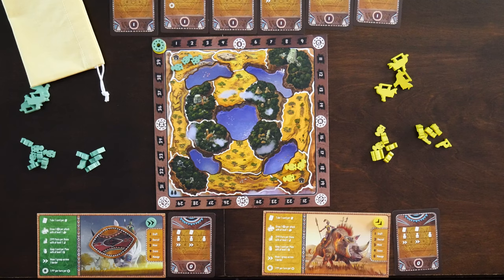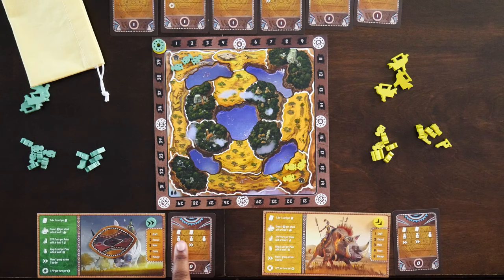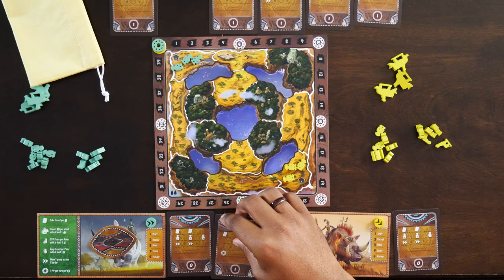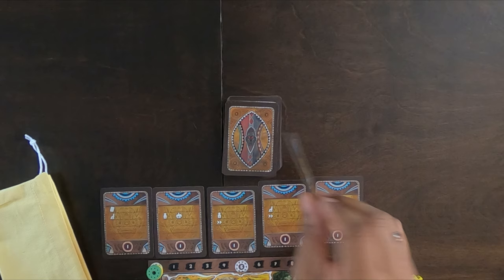On your turn you perform five different actions: drafting, recruiting, moving, scoring, and management. On your draft turn, take one of the cards in the top row. If you have cards in your draft row, each symbol allows you to pick one from further left. For instance, if we have two symbols, we could pull either the first or second card from the row. We draft the chosen card and add it to our kingdom. Once we've drafted, slide everything to the left and draw a new card to replace the one drawn.